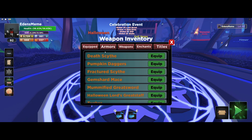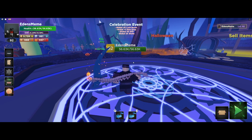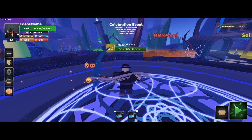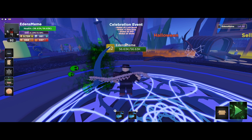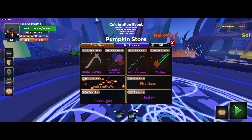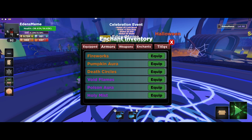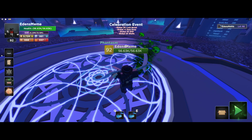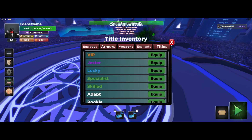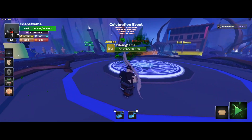And for the enchants for the update, we have the Pumpkin Aura — just some cute little pumpkins and some orange dots. And then we have the Poison Aura with some skulls and some green mist. Interestingly, in the store the Pumpkin Aura is classified as legendary, but personally I think the Poison Aura is a lot cooler anyway. And then finally we have two titles: Phantom, with a phantom color, and Jester — you can pair the Jester title with the Bozo cosmetic.